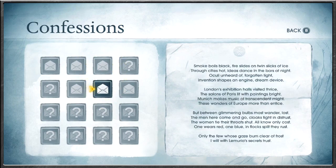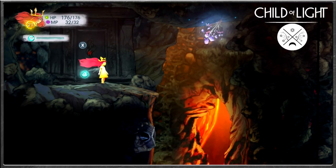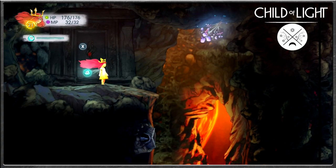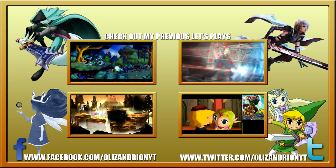We have ourselves a Confession to read. Let's read it to end the episode. Storytime of Alisandry: Smoke boils black, fire slides on twin slicks of ice. Through cities hot, ideas dance in the bars at night. Oculi unheard of, forgotten light, invention shapes an engine dreamed of ice. London's exhibition halls visited thrice. The salons of Paris lit with paintings bright. Munich makes music of transcendent might. These wonders of Europe more than entice. But between glimmering bowls, most wonder lost. The men here come and go, cloaks tight in distrust. The women tie their throats shut, all no only cost. One wears red, one blue — in flocks split they rust. Only the few whose gaze burns clear of frost, I will with Lemuria's secrets trust. So many confessions, so little time, so much poetry going on in the game. But as we level up more and more and continue to forge forward, finding secret doors everywhere — I'll see you next time for more Child of Light. Bye!